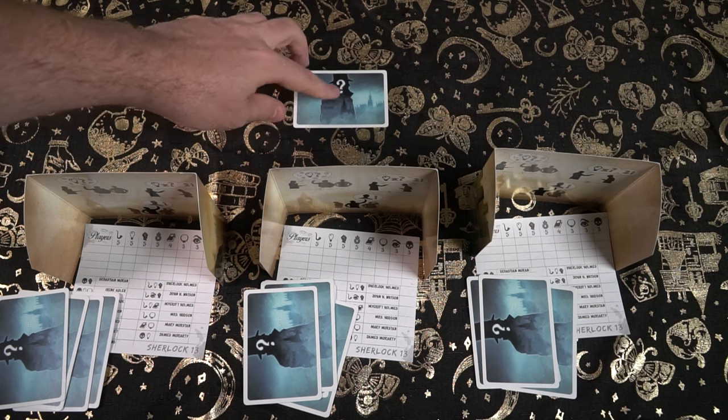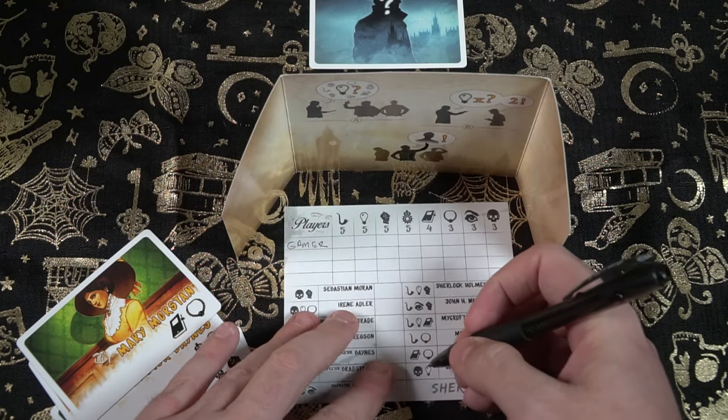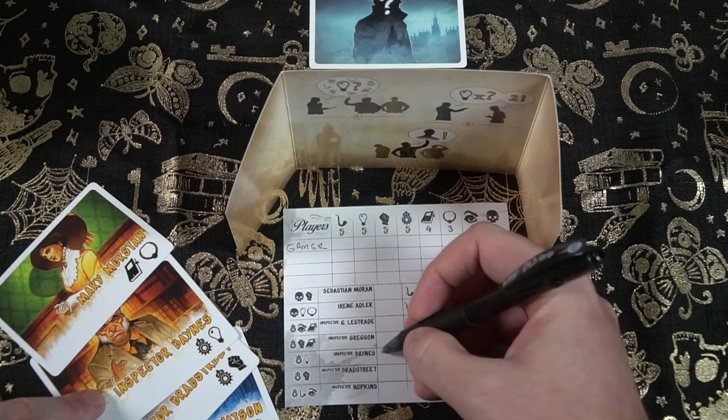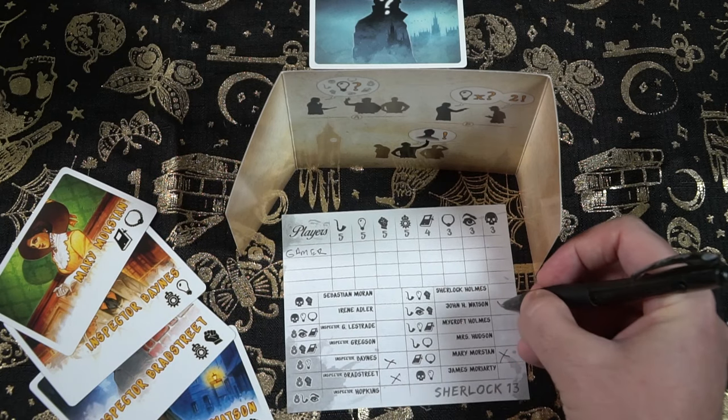Gameplay for Sherlock 13 is actually quite simple as well. On your turn you can choose one of three actions, and you have information that you can go ahead and start with. At the beginning of the game, you're going to write down all the characters that you have and make sure that you know their symbols, because this is going to come up throughout the game as you try to deduce what character is in the middle based on the symbols on the card.